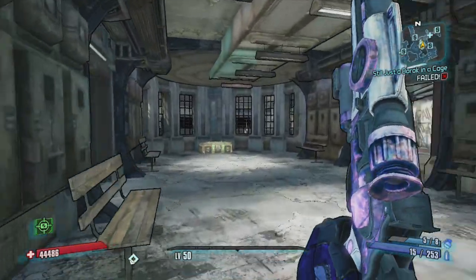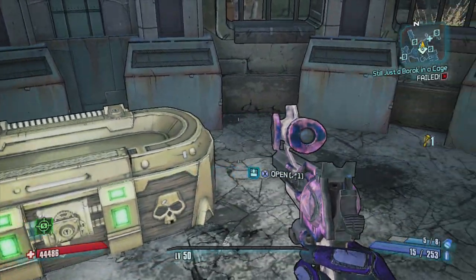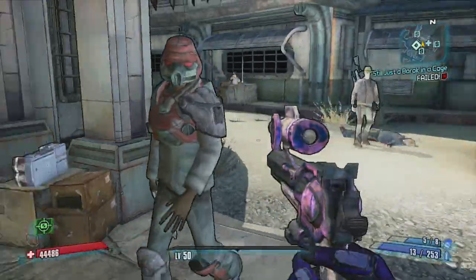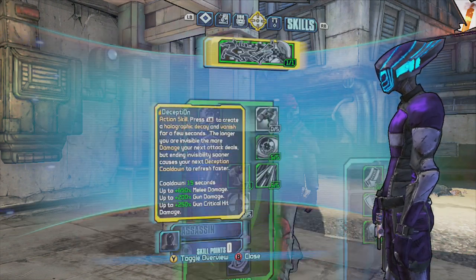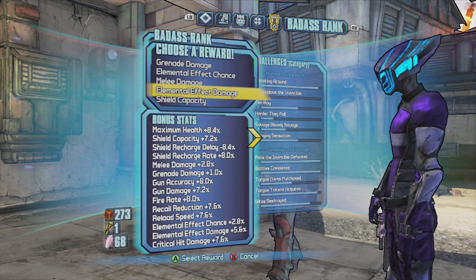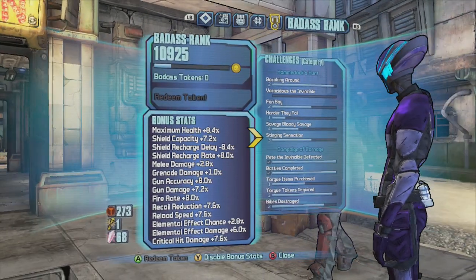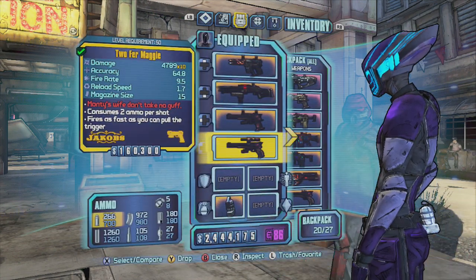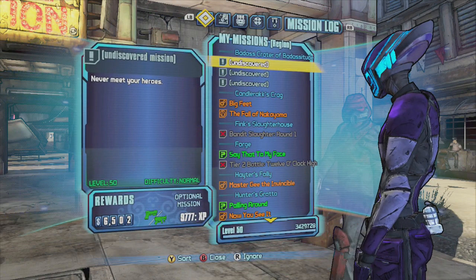I'm going to save this golden key because the DLC supposedly has a level cap increase, which is always good. My shield is gone — let me make sure everything's up to par. Sweet, fire rate and shield — okay. I hope you guys like this video. Like, comment, and subscribe for more shift codes. Remember, they last through March 25th. Thank you!